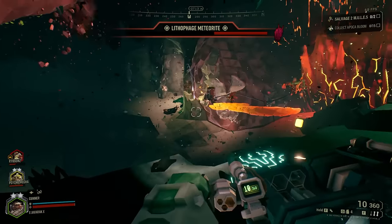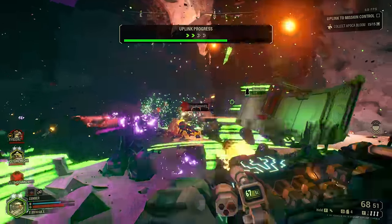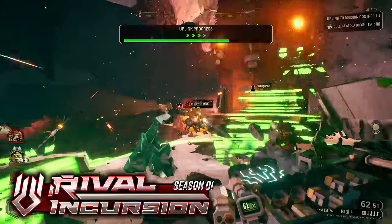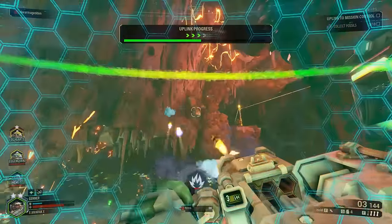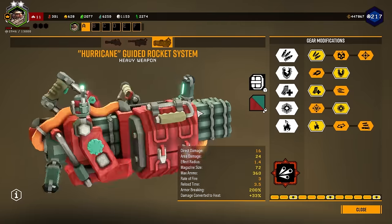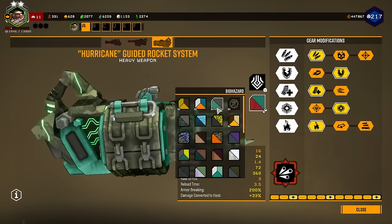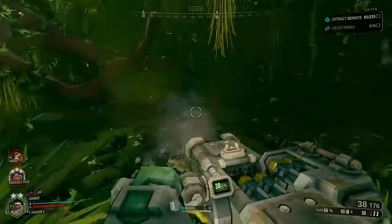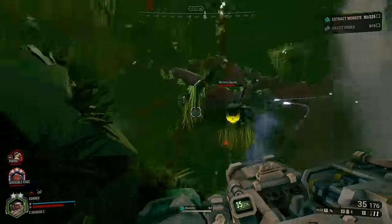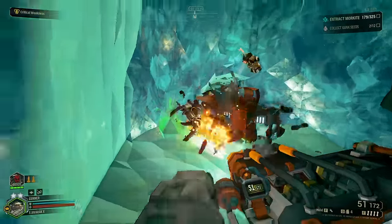The Rocket Pod is definitely the weapon in the Gunner's arsenal that turns the most heads from other classes. I remember when they announced this weapon back in Season 1 — it was the weapon that made me start using the Gunner more often. The Hurricane Guided Rocket System is the third primary weapon for the Gunner, so you will need to put some time into him before you acquire it. It is a portable missile silo with tracking software allowing for its missiles to be manually guided.